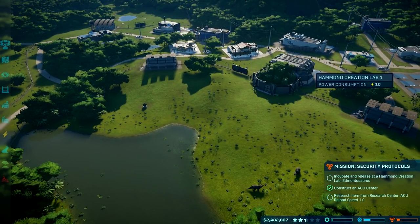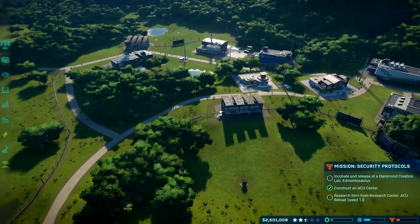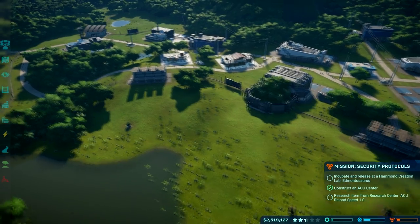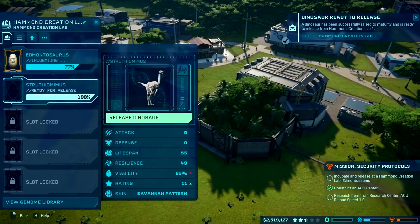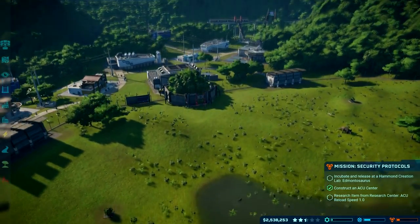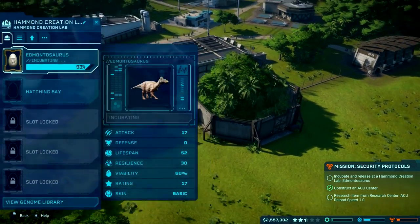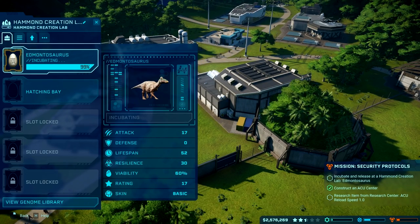I almost feel like at some point I'll want to build a Hammond creation lab in a tiny little enclosure just for the purpose of transporting dinosaurs out. I want to make another Ceratosaurus, but I'll have to hope it gets tranked right away — I might want to just park the ACU helicopter here so it doesn't get a chance to attack anything. I also wish you could pull up the thing that shows dinosaur moods. And there are no park-wide announcements when you get a new species, which is a shame.